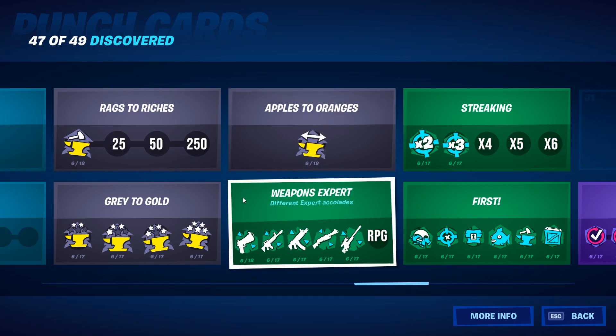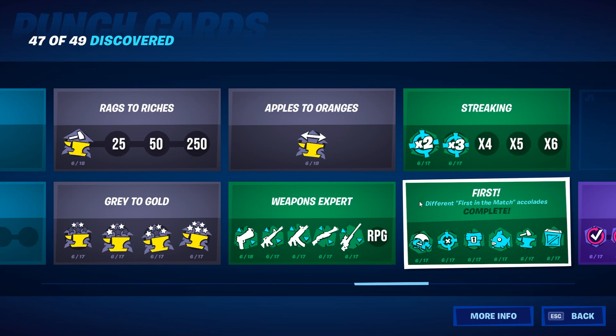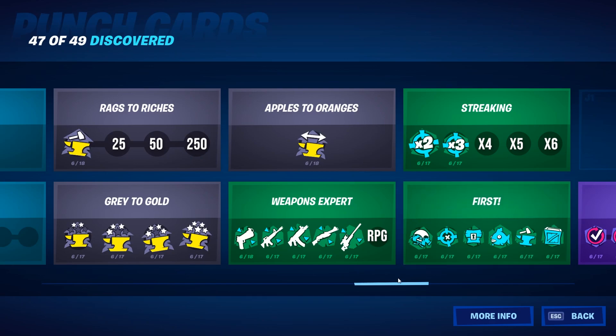To complete the weapon expert card you need to deal enough damage with a single type of weapon. For another card you need double, triple, or even multi-kills to complete it. For the next one you need to be first in the match to land on the ground, eliminate a player, open a chest, catch a fish, upgrade a weapon, and open the supply drop.